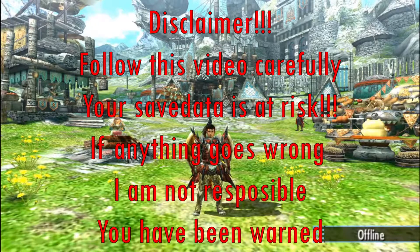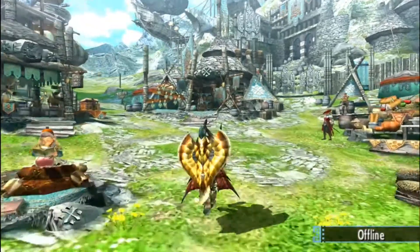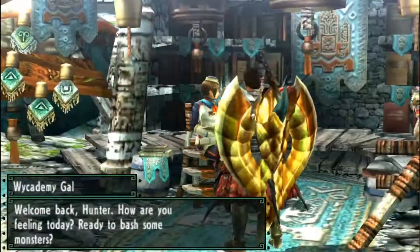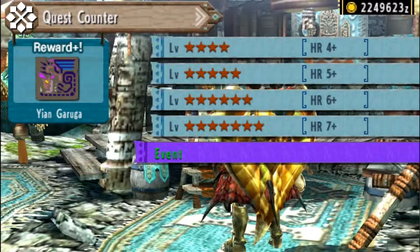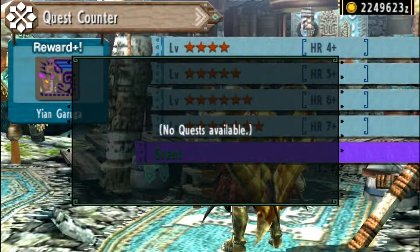Hey guys, welcome back to my channel. Today I will tell you how to play event quests on Monster Hunter Double Cross on Citra emulator. If you don't know what event quests are, just go to the hub and talk to the quest lady and click on the event option below your quest rankings.